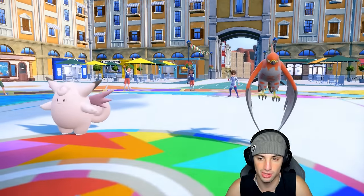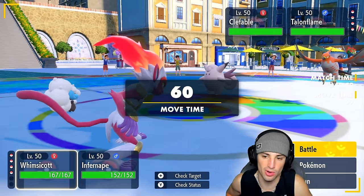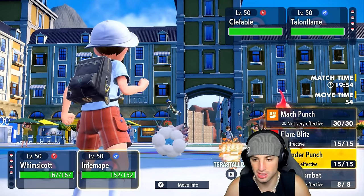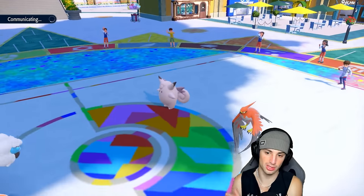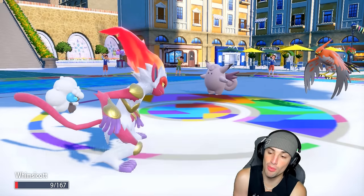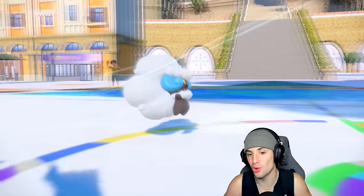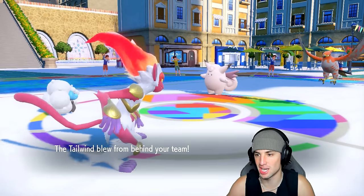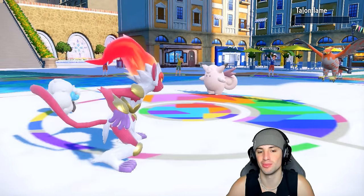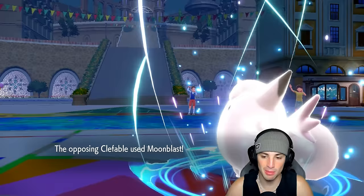It is going to be Talonflame with Clefable. Clefable's a bit more annoying. We go Tailwind into Thunder Punch. If Clefable goes Follow Me, Talonflame launches Brave Bird turn one — but Whimsicott soaks that because it's an absolute dog and we get off Tailwind. Thunder Punch flies, KOs Talonflame — Infernape with Iron Fist boost and Choice Band is incredible. We love it.